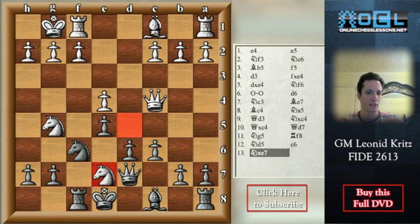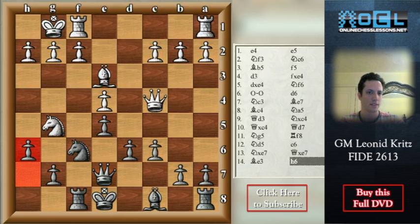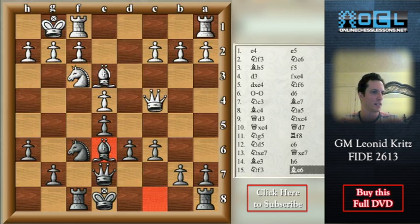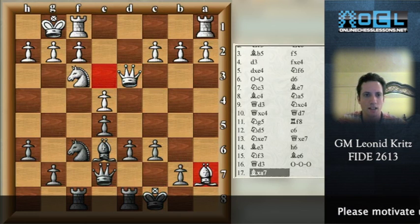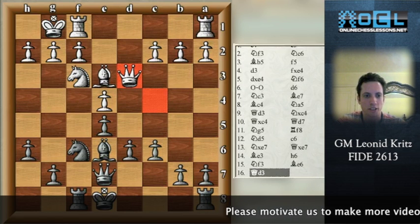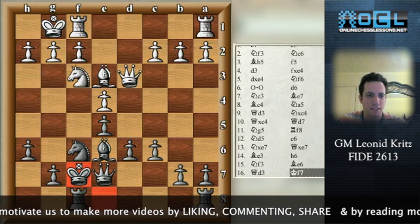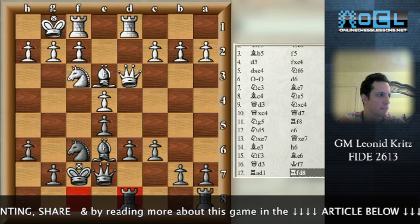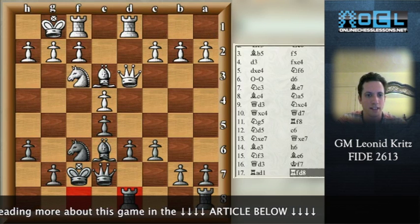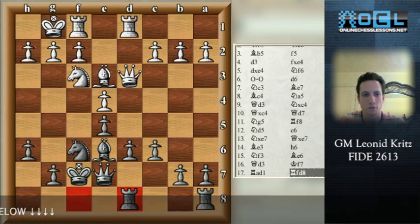So Nxe7 is possible, but then Qxe7, Be3, h6, Nf3, Be6, Qg3 — and now be careful: you cannot castle long because of Bxa7. So you need to castle short, but it is impossible to do immediately. So you play Kf7 — a nice move — with the idea of Kg8, Rad1, Rfd8, protecting your only weakness. Then you put your king on g8, play Ng4, or you can even try to play d5. All in all your position is good.